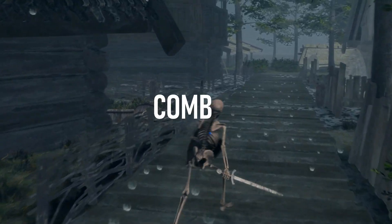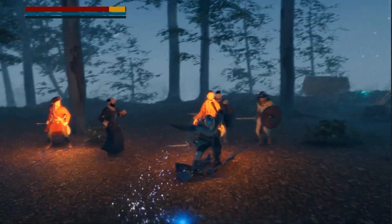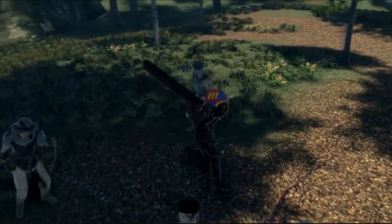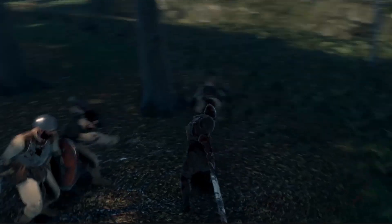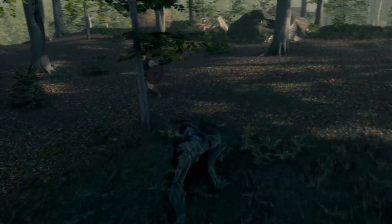Second, combat. A core gameplay mechanic for Wisp Light is our intricate battles with super smart enemies with behaviors that will make them team up together to bring you, the monster, down. I want to make our difficult combat mechanic rewarding enough for players to take risks and fight. One way to make the fight worth it is to give the player a chance to earn a skill point for every battle won.